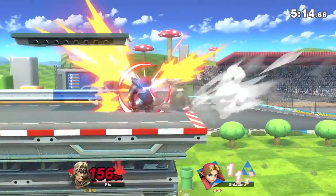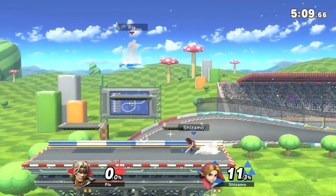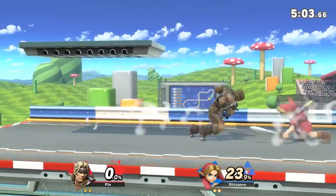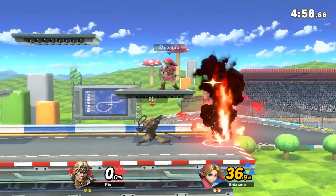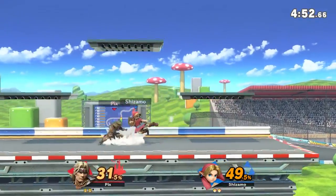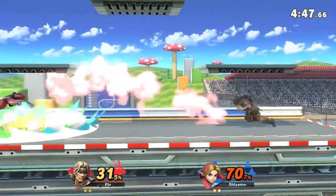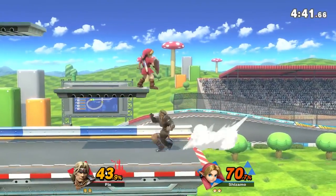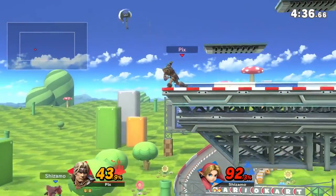You can position yourself perfectly at the ledge. Dash kills — I see. You're going to position yourself to throw out the holy water or set up the axe and pressure people to get off the ledge. Or you can throw the cross out too. It's just so annoying for opponents to get around this character — there's just too many options. He yells 'Be gone!' — there's a nice little comboing move.